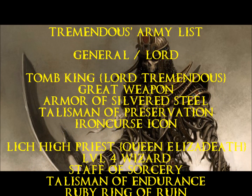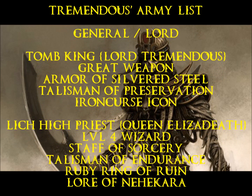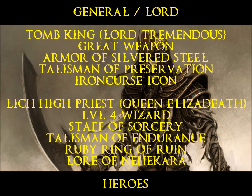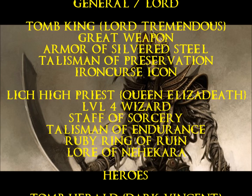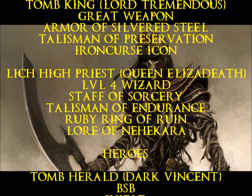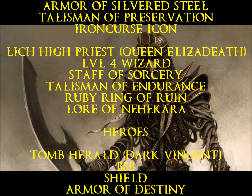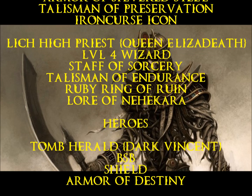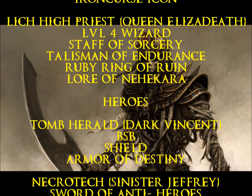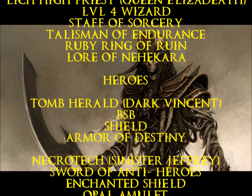Next up is my High Lich Priest, Queen Elizabeth. She's still a level 4 wizard with the Staff of Sorcery, because having that extra +1 to dispel makes all the difference. I gave her the Talisman of Endurance now — I'm starting to think you guys are right that I shouldn't give her heavy protection, because if she gets into combat she's going to probably explode anyway. I also gave her the Ruby Ring of Ruin for a guaranteed magic missile — Fireball's always good. She's using the Lore of Nehekhara.